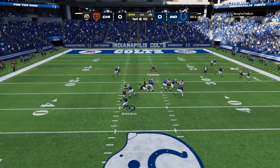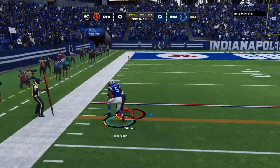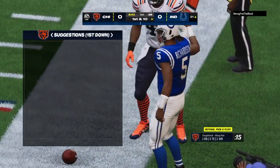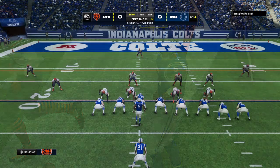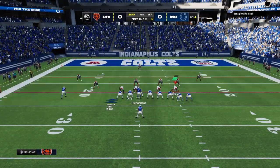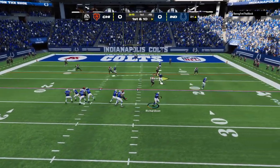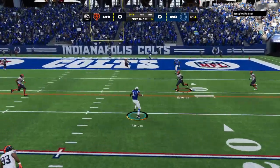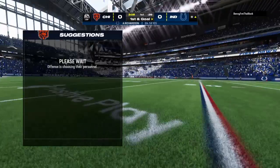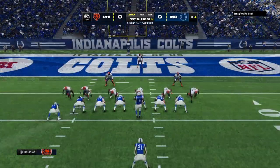Richardson looks to throw once more, dancing to his left. He's going to go out of bounds, but he takes this one down just shy of the 20. Nothing open downfield, he keeps it himself for 11 and a first down. Now it's Richardson rolling to his right, hits his target, the tight end Mo'Ally Cox, and they've got it inside the 10 at the 8. Another nice gain, 13 yards that time and another first down.